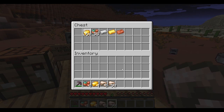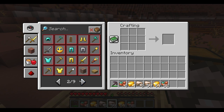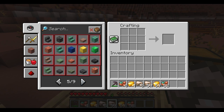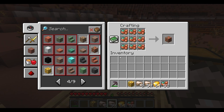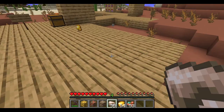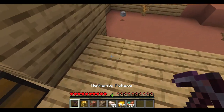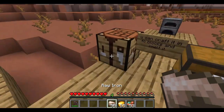So that's what the ores look like. Right here it looks like golden cobblestone, copper cobblestone, and iron cobblestone. I would definitely use these in a build because they look like different kinds of cobblestone.